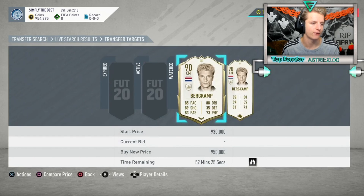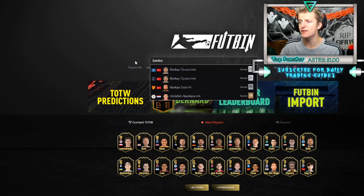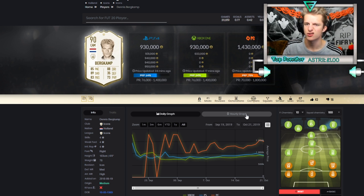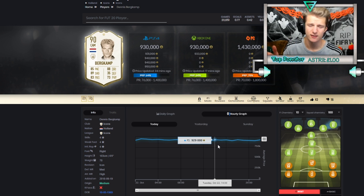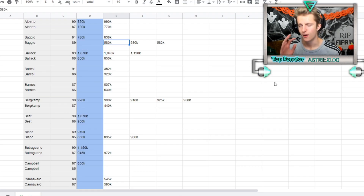When it sells, I head to my Google Docs spreadsheet and update the price. You could use Futbin, but Futbin only tells you the average listing price, not the actual selling price. So Burkamp might really sell for 920-930K, but Futbin shows a higher average. For rare cards like icons, use your own tracked data instead.